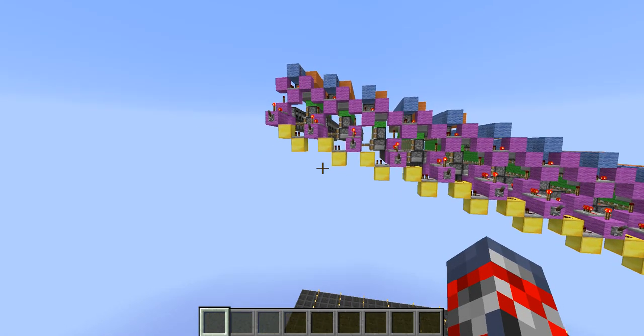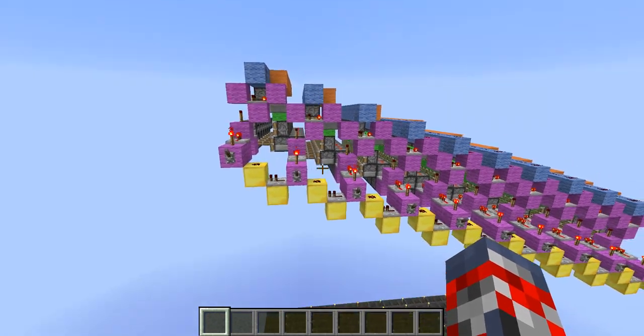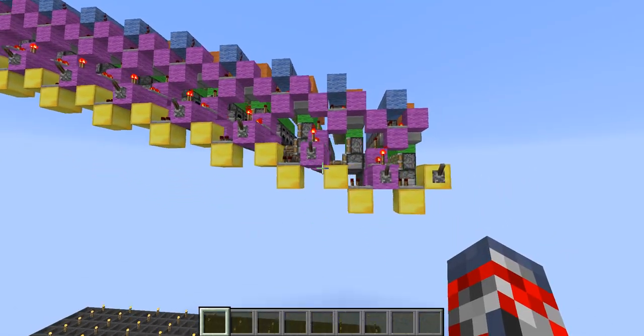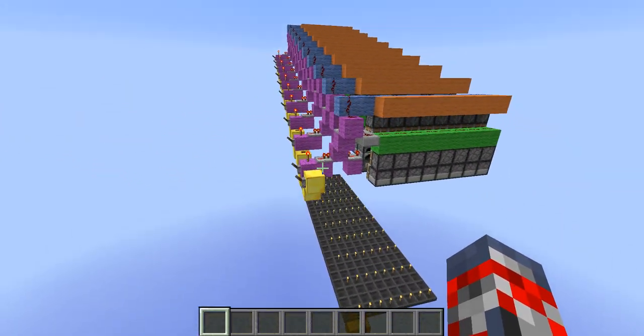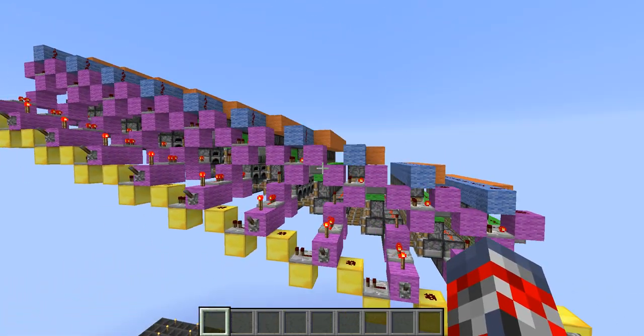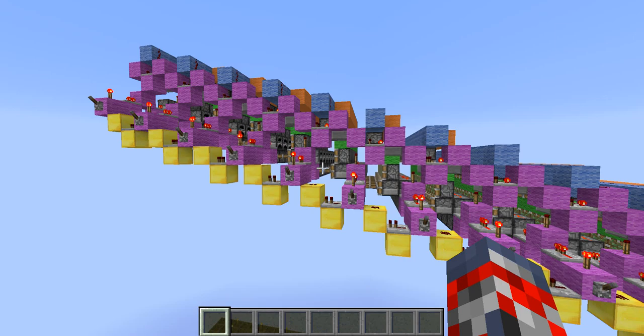Hey guys, Jimbo Evin here and Timmy showcasing pretty much this Ultimate Sand Generator by Mumbo Jumbo. So this farm does not work in 1.8 — it was a snapshot farm design. I believe it's about either 1.6 or something in 1.7 or something like that.